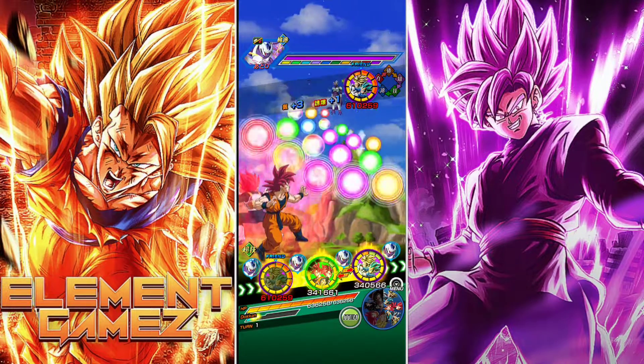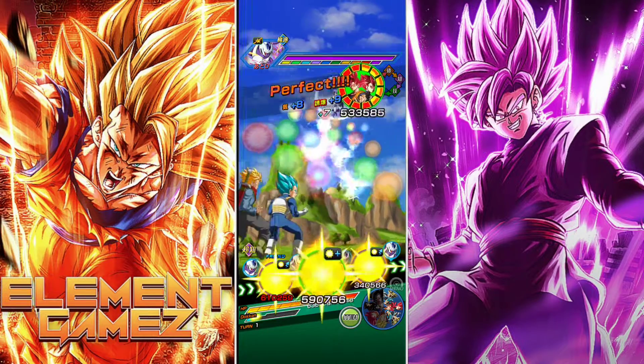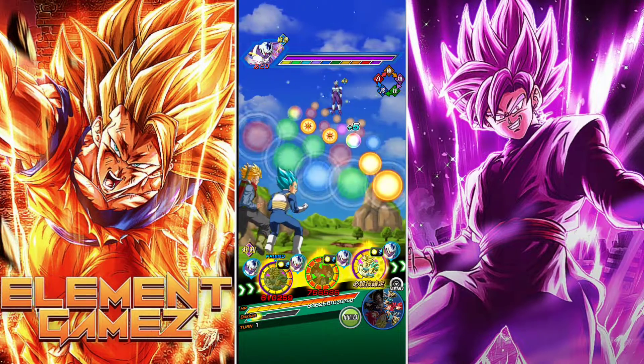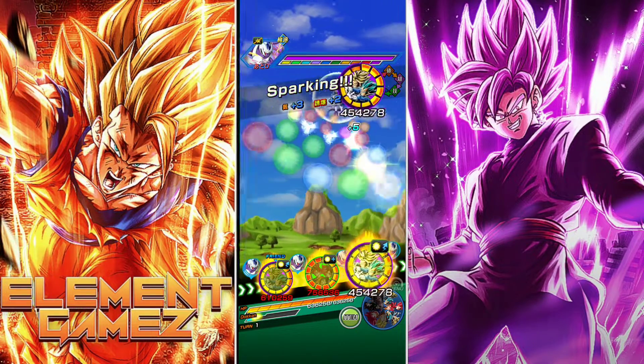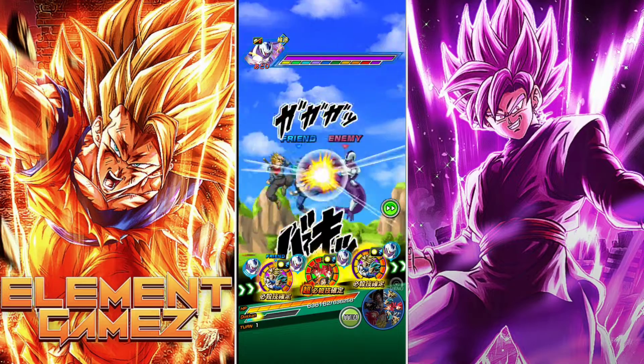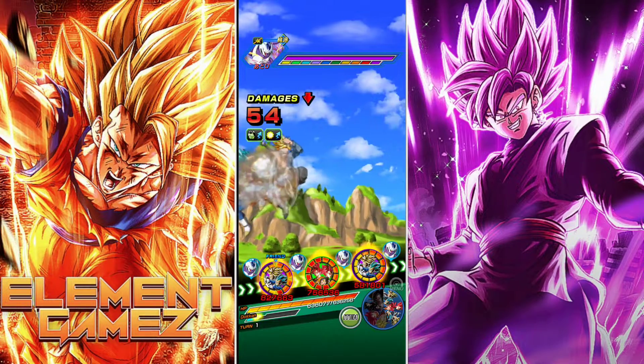Today we decided to use the Vegeta and Trunks Bond of Parent and Child, and the Future Team, just because this team is the best team in the game. It gets everything done, so this is just a simple way to get it done. When in doubt, definitely use this team.